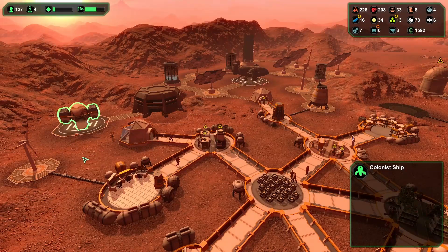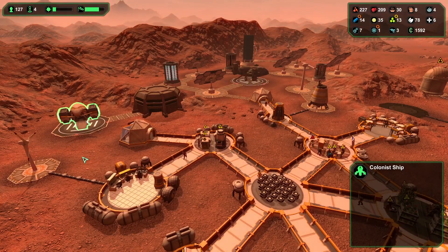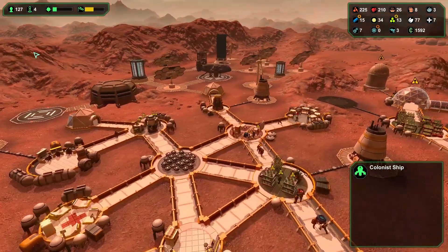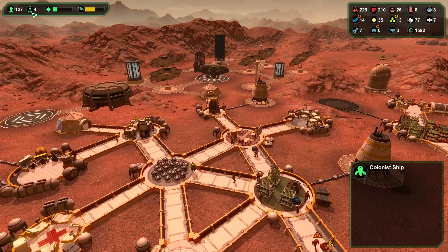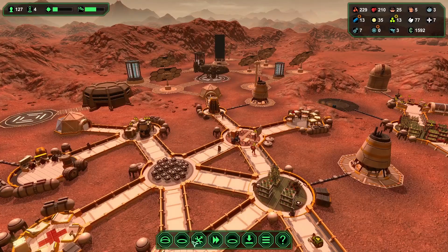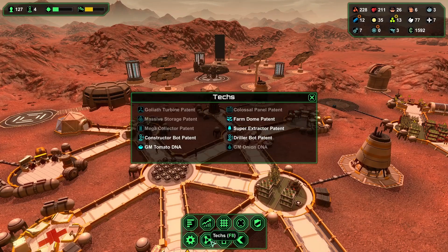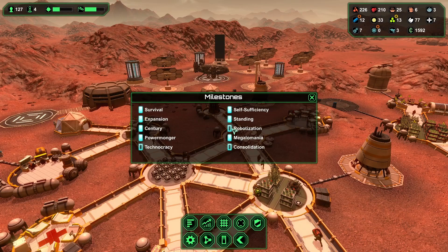Visitor and colonists. We're building the robots now — good. I need a total of what, ten? Is that right, or twenty? Robotization — I need ten bots.